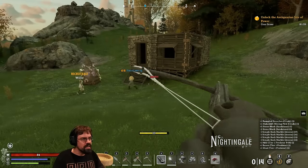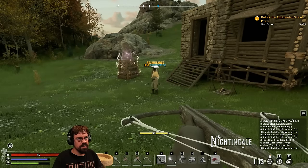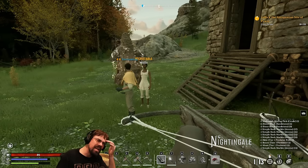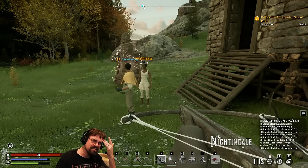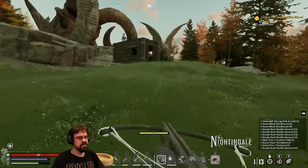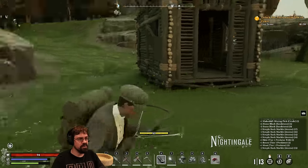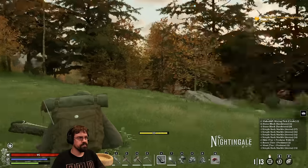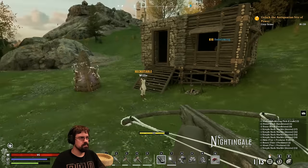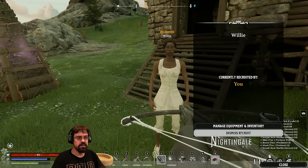Are you able to give orders to Willy to attack? She seemed to just follow on autopilot. We're supposed to be able to get her to harvest and all sorts of things — I wonder how we do that. Have I played in third person? Yeah, you can hit F5 to go into third person. First person is actually great in this game — I prefer it.